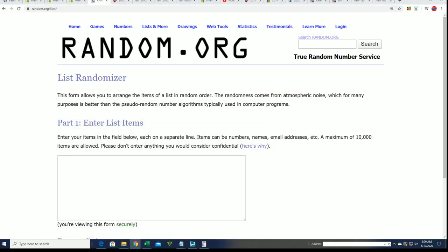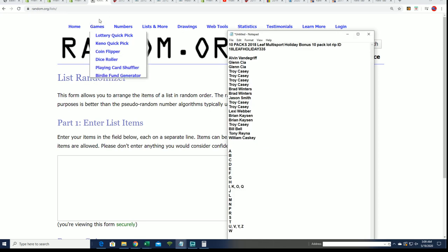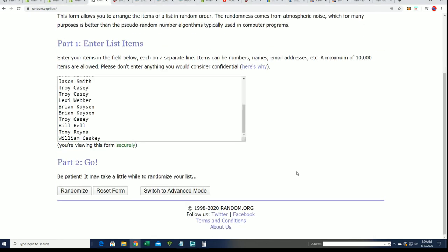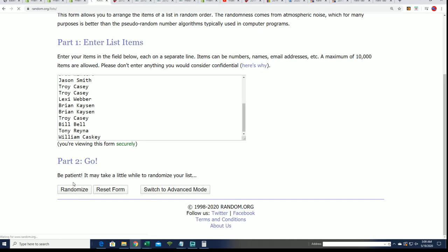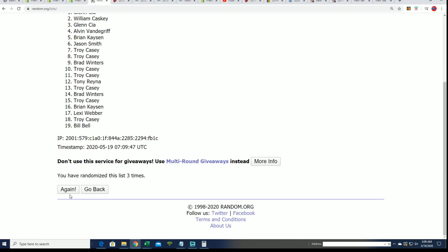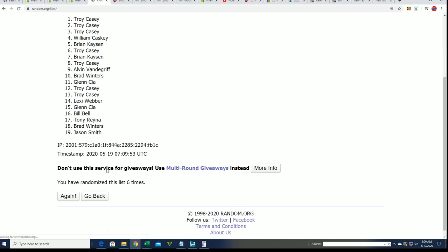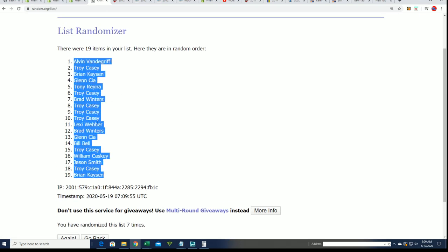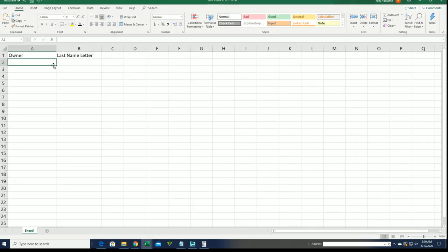We're going to start up the big random right now for our box break — seven times through for the owners. Lucky number seven right there, boom. That first list is finished. Now let's go ahead and do the same thing with the letters.